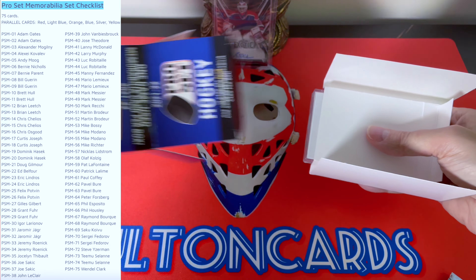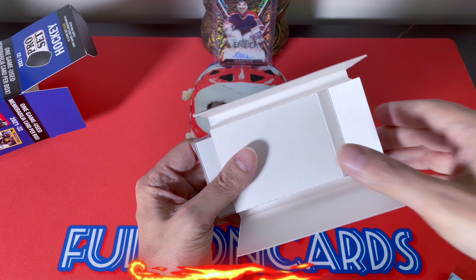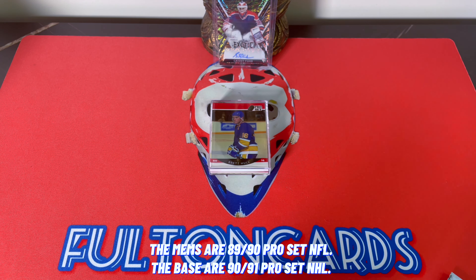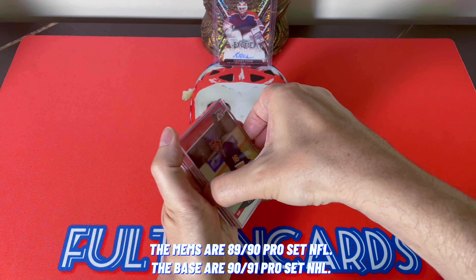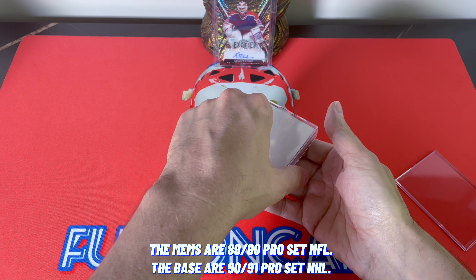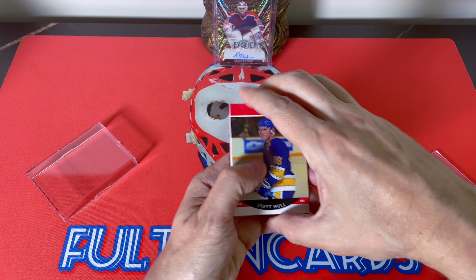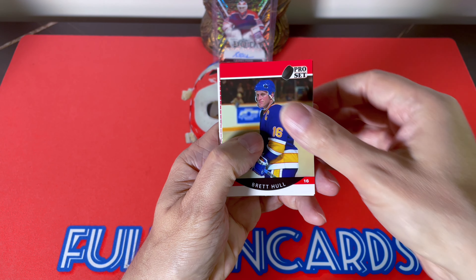Wow, okay — so hopefully the mem is at the bottom, and that simplifies our task a bit. Brett Hull to start us off — you guys all remember this set from 89-90. Let's get it open here. Boom — and we do have a decoy on the bottom for our mem, so let's go.